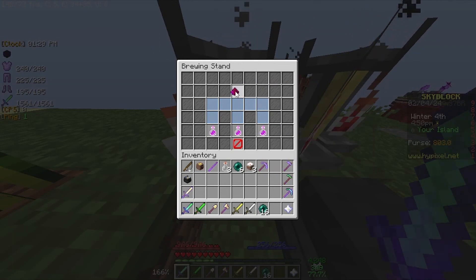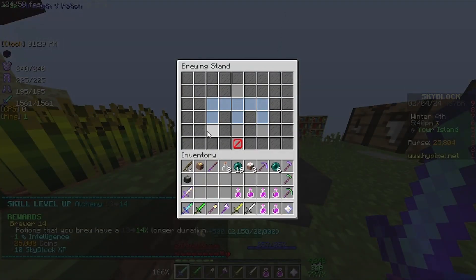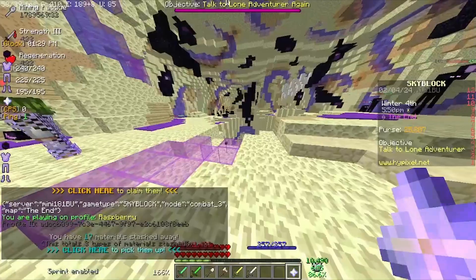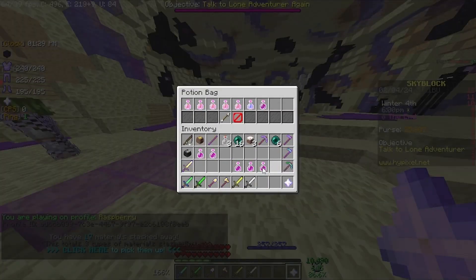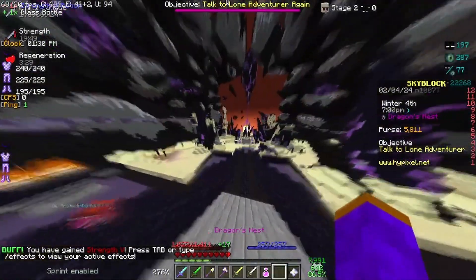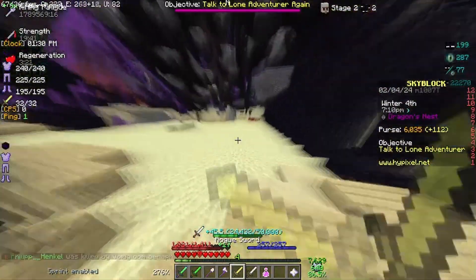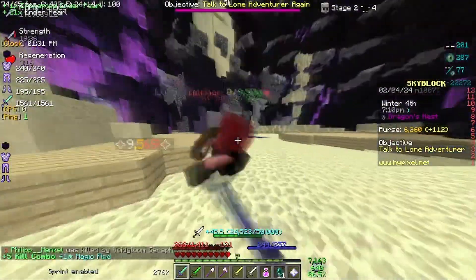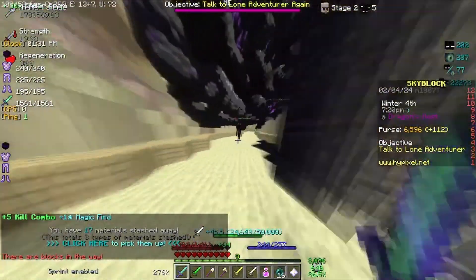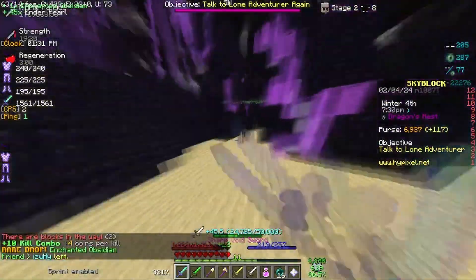I decided to brew myself some more Strength Potions. The Enchanted Redstone isn't seeming to work for some reason. There we go - Strength 5. I also got Alchemy level 14. These are Strength 5 Potions. The Dungeon Potion already gives Strength 3, so you have to subtract the Strength from the Dungeon Potion from the Strength 5 to get the actual amount. My Strength only went up by 22 and not 42, which is still not bad. It's not enough to one-tap the Z-Lots unfortunately, but at least it's one-tapping the Watchers.